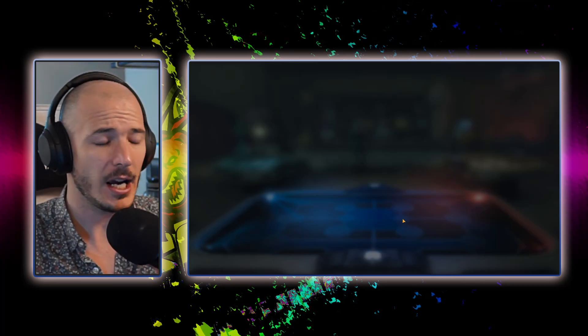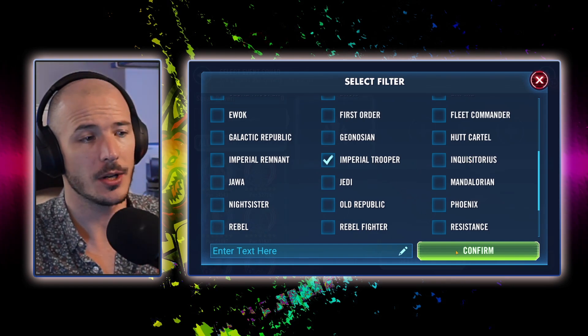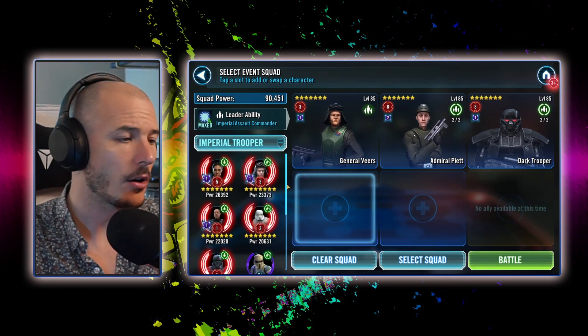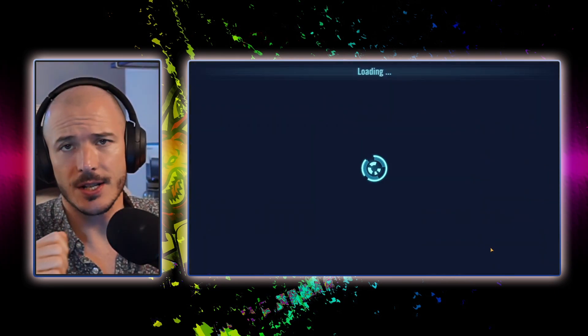We have to break this down into two teams. I'm going to start off with a full Imperial Trooper team, and then we're going to do a stealth and undermanned team together — not Inquisitorius, the other Empire faction. I'm going to go in with General Fears, Piet, Dark Trooper. However, you want to have range — the fifth spot is flexible. I'm just going to throw in Death Trooper.